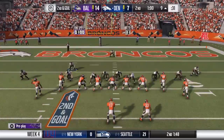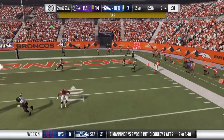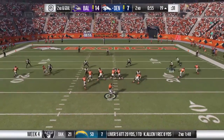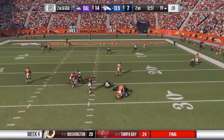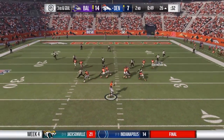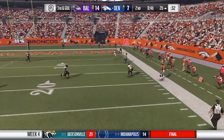No escaping this time. Now a shotgun snap as they'll look to throw — that's the play in half number one on offense. From the shotgun, he'll look to throw, looking for some pressure up the middle, and down he goes. They'll look to throw on third and goal. He's got time, and incomplete.